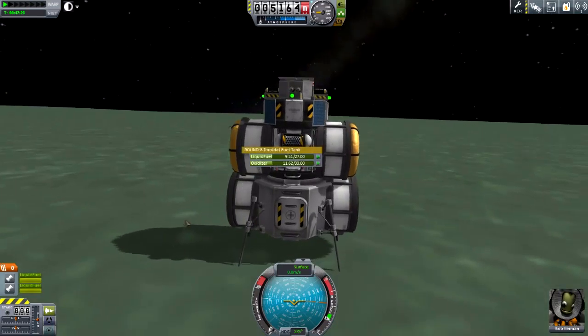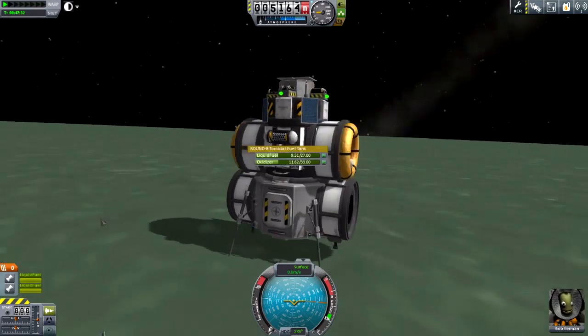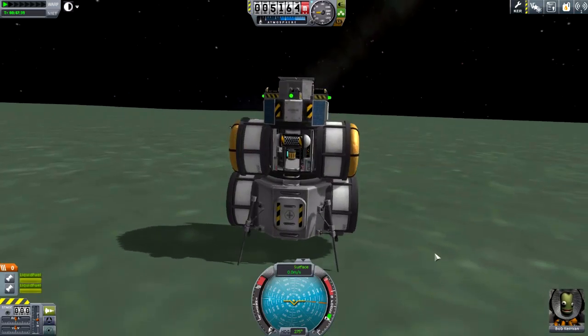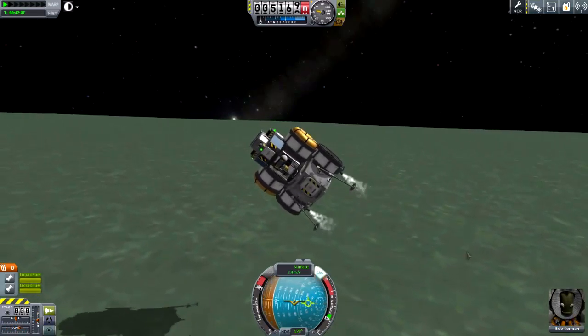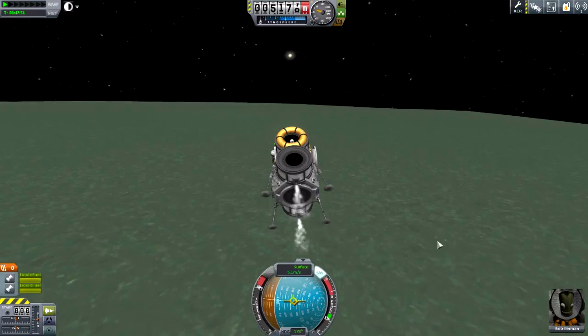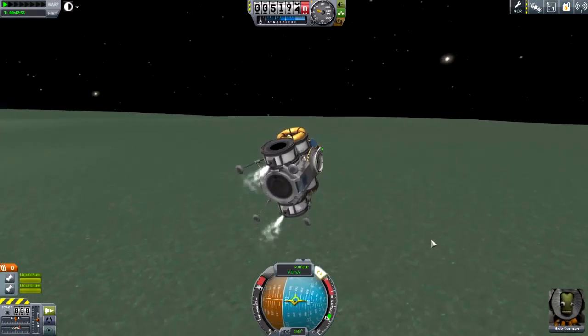Think about that — with that entire landing and jumping around that we just did, all that burn time which is a couple of minutes of consecutive burn time, we didn't even use one of these little tiny yellow toroidal fuel tanks. So to go to the South Pole, it's actually really easy — you simply go South. Much like going to the North Pole you turn North, we're going to turn South. And we're just going to use our low thrust-to-weight ratio to burn.